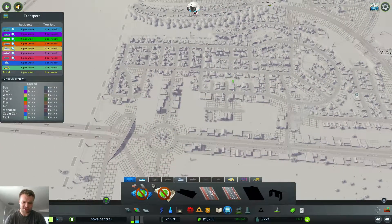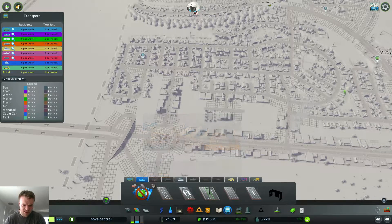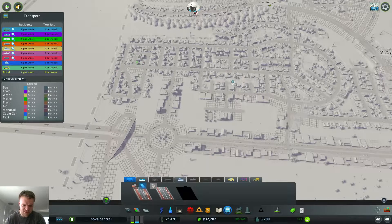I might just put some bus routes in as well. Let's have a look. Let's speed this up - let's put some money together. Where is the bus depot? I want bus lines. Bus lines - oh yeah, I need a bus, not yet.